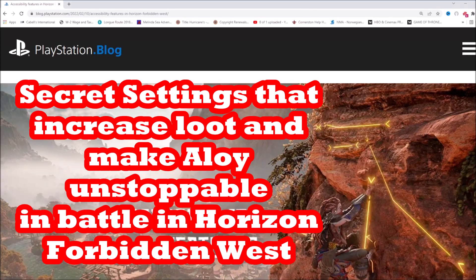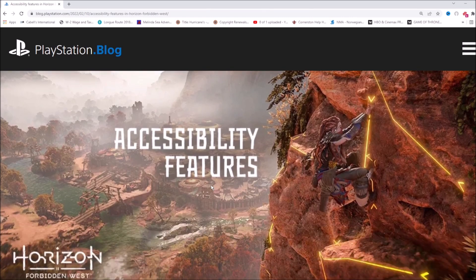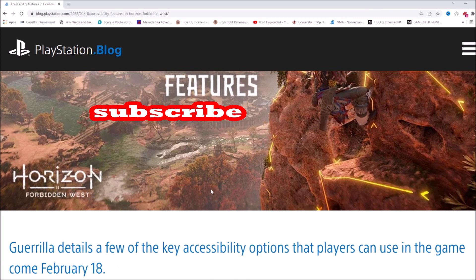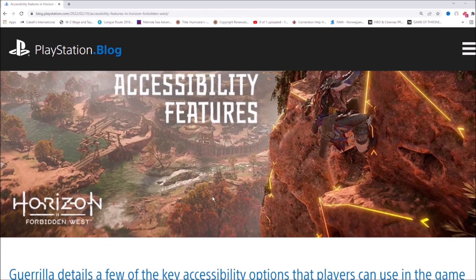In this video I'm going to tell you about some features in Horizon Forbidden West that I think will make it a lot easier in terms of getting shards and resources for upgrades, but also in terms of the gameplay. They're under the accessibility features blog, which everybody yawned at, but I think there's some really powerful stuff in here that will allow you to make a lot more shards, get a lot more resources, and really crush some top-level opponents early on in the game.